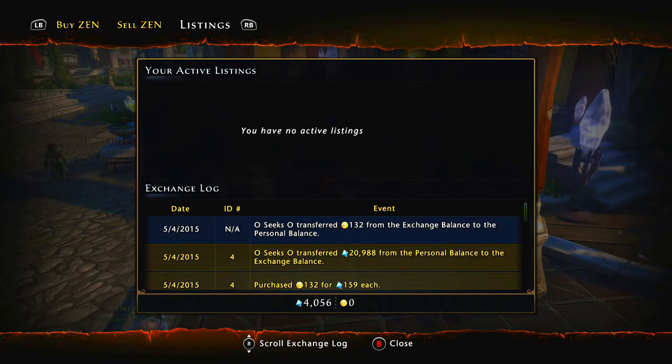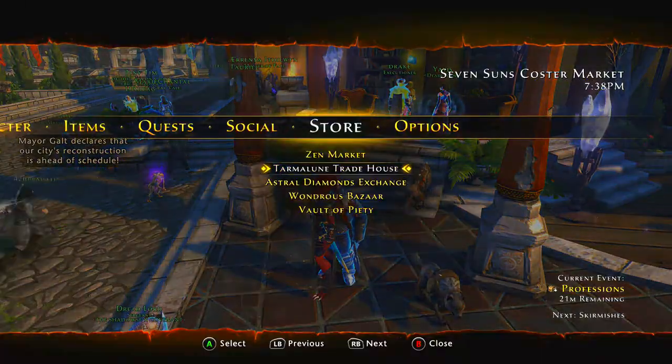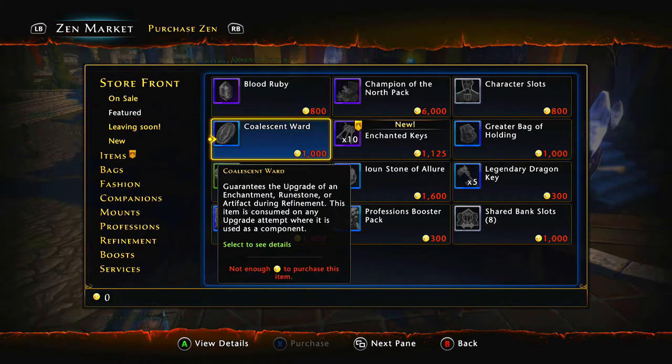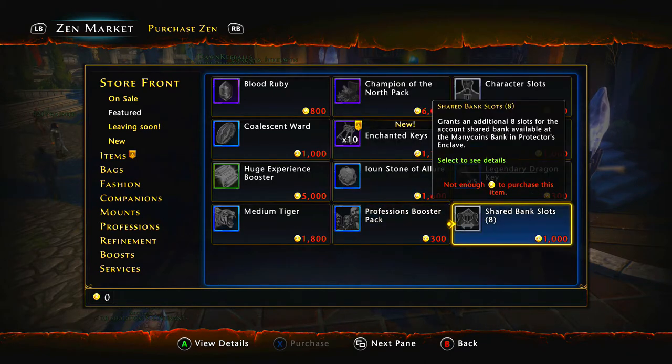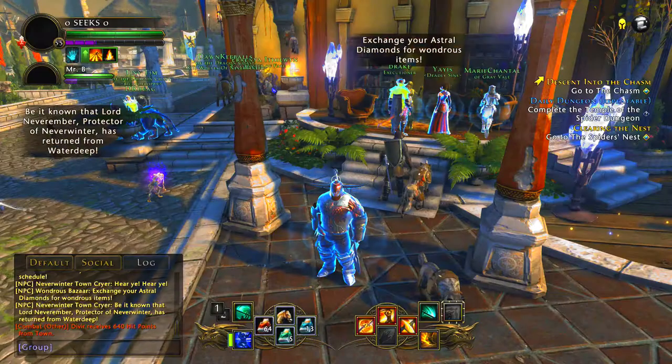They don't have individual enchanted keys today — now they just have a bundle of three, or 10 of them for 1,125 Zens.